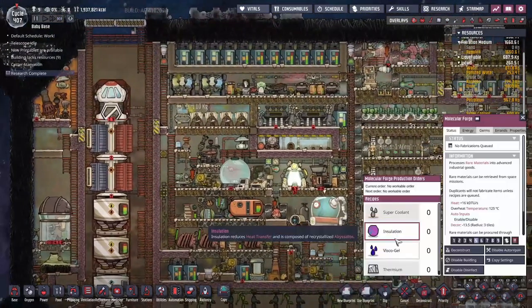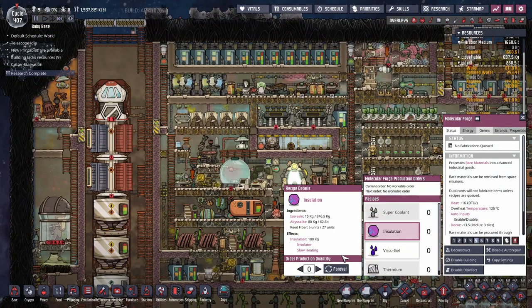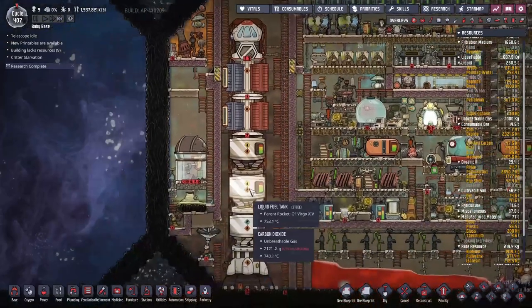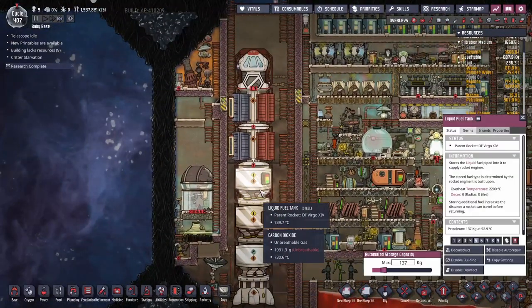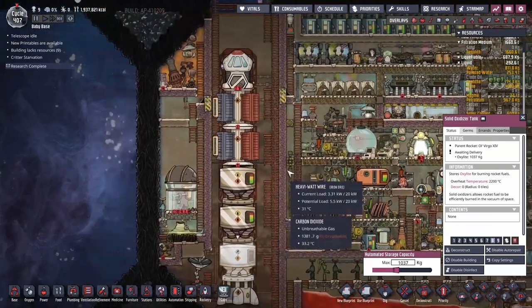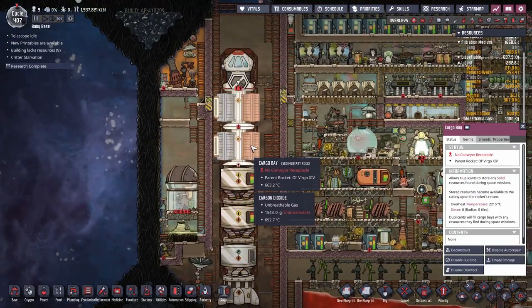That should provide us with all we need to produce insulation. We're going to need 120 kilos of isoresin to make as much insulation as we need, which is eight pieces. We're going to need that for this build we're doing over here. I think we'll send it in one more cargo mission — we'll grab one more load of isoresin and methane or whatever's out there, and then I've got to make sure to disconnect the piping before it returns.